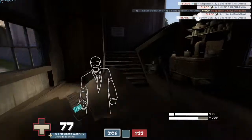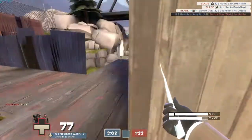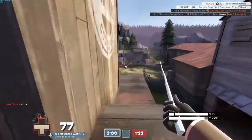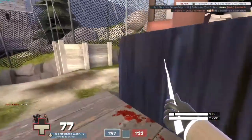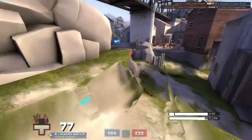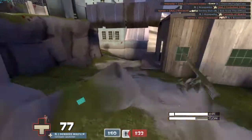The best time as spy on Viaduct Pro to attack is either when they're distracted or when they're on the main point. Usually you want to try to take them out before they actually capture the point, but the key is getting your opponents distracted so you can sneak up behind them, get one or maybe two stabs, and then go away and hide.